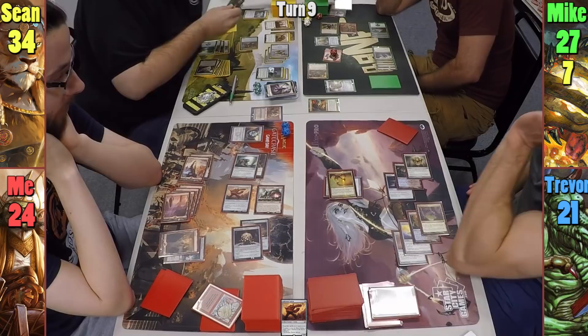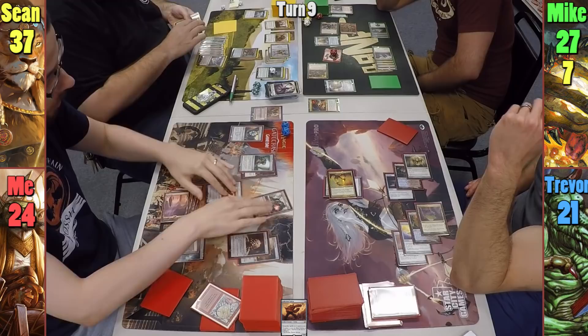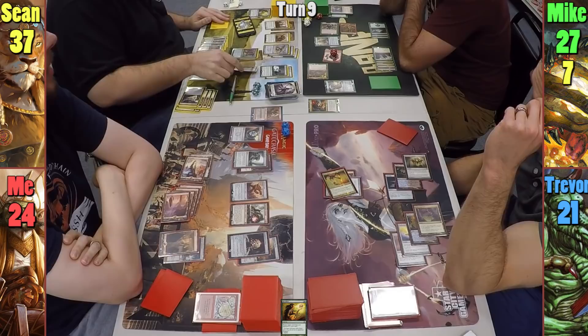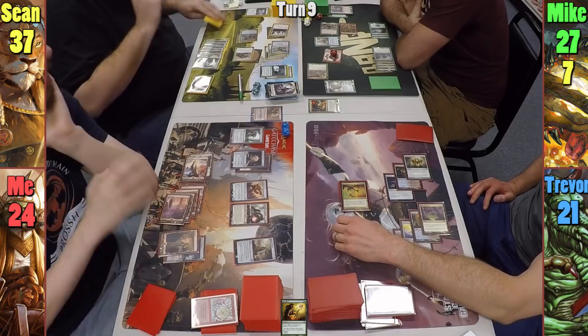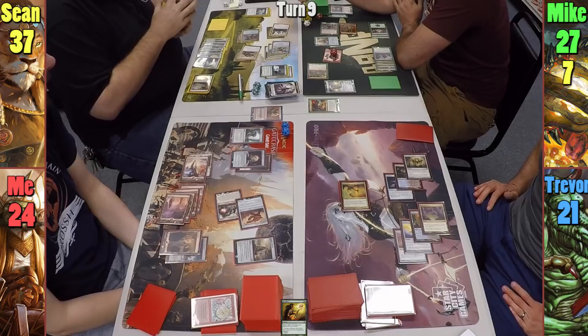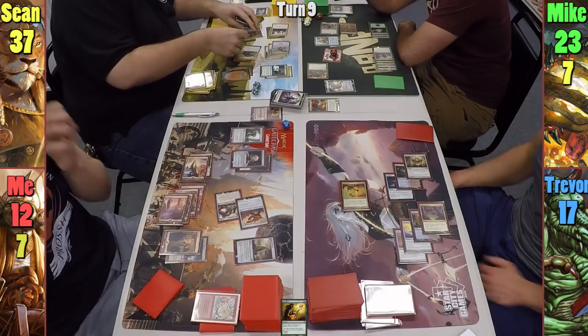I get to untap my artifacts with the Unwinding Clock. Sean pays 4 to cast Recollect returning Return to Dust, then casts the instant in his main phase targeting my Unwinding Clock and Trevor's Whisper Silk Cloak. Sean then moves to combat: he swings Nazan and Stalking Leonin my way, Imposing Sovereign says hello to Mike, and Brass Squire goes to Trevor. Sean also gets to tap down my blocker. Mike and Trevor take 4 while I, the lucky one, take 12. Sean gets 4 more token copies of the Axe and moves 3 of the copies onto everyone but the Brass Squire.